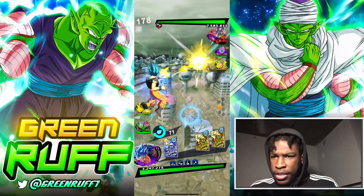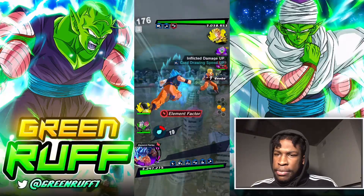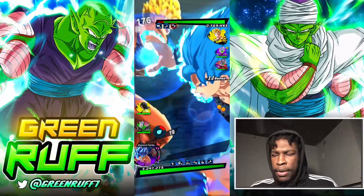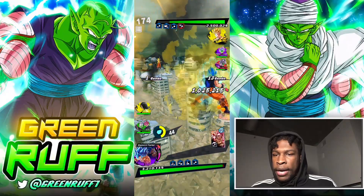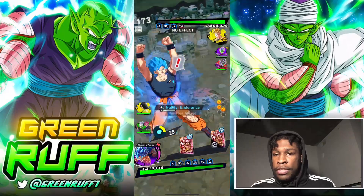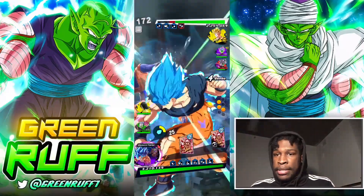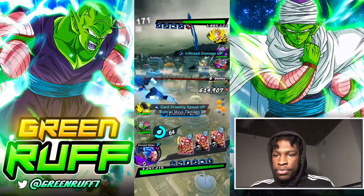First match — we're facing up against a future team. Chilling here, he hasn't really — it's kind of a squishy team. I pop the blue card because if he sees a blast he's going to go to Future anyway, so I might as well just pop the blast card and slowly start to ramp up so I can go to the Vegeta side.